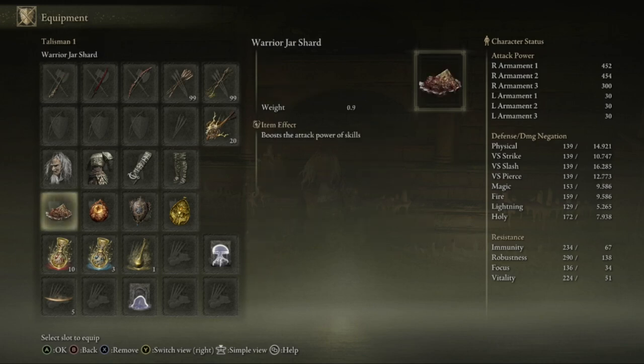In terms of talismans, I'm wearing the warrior jar shard, which will actually boost your attack power skills — so in theory this should boost my lightning, let me know in the comments if I'm wrong. I'm also wearing the Radagon scar seal, which will boost all your attributes — I just generally put this on because why not? I have the Cerulean filigree crest, which will lower FP consumed by skills.